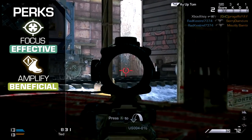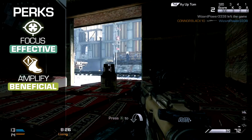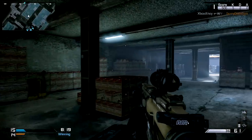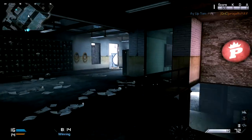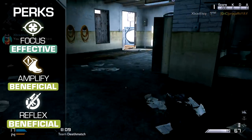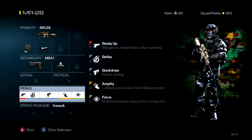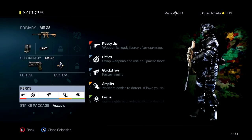Amplify can be very useful to help detect enemies close by. Keep a keen ear out, and if you hear any errant trudging in your locale, switch to a weapon better suited to a close-range encounter. A handgun can be quite a valuable investment then — with the marksman rifle's poor hipfire performance, having a nimbler option on your hip can help should you find yourself in a close-range scrape. Reflex can be a worthwhile investment too, speeding your reactivity when switching weapons. If you pick up a fallen enemy's SMG, you'll be able to more rapidly repel close-range foes with confidence, and then quickly switch back to your long-ranged rifle when the coast is clear.